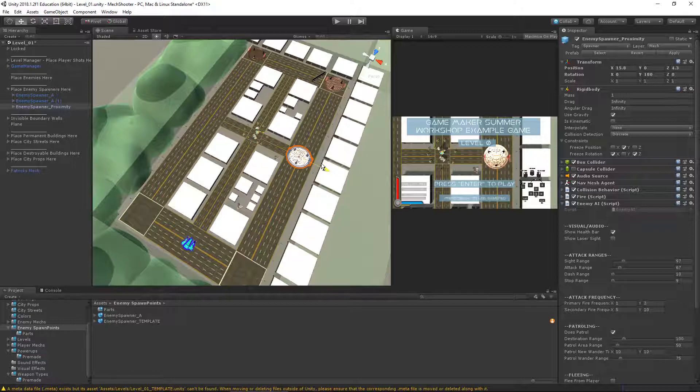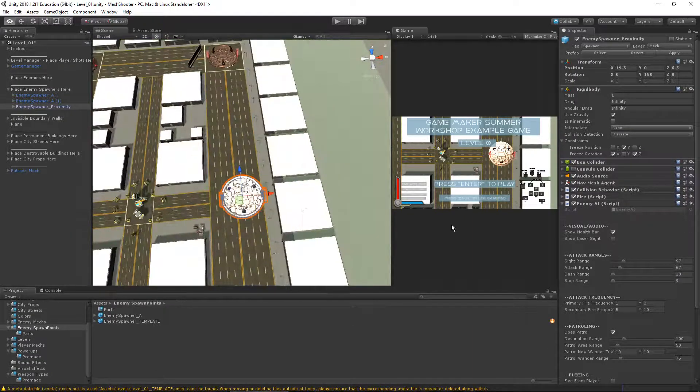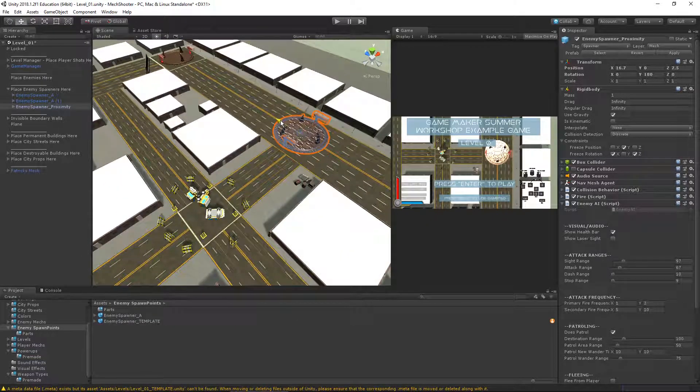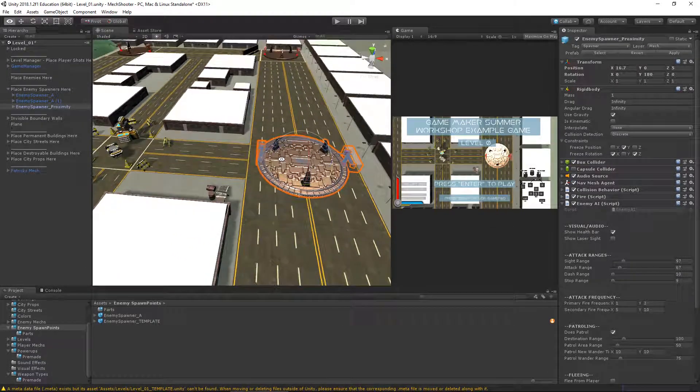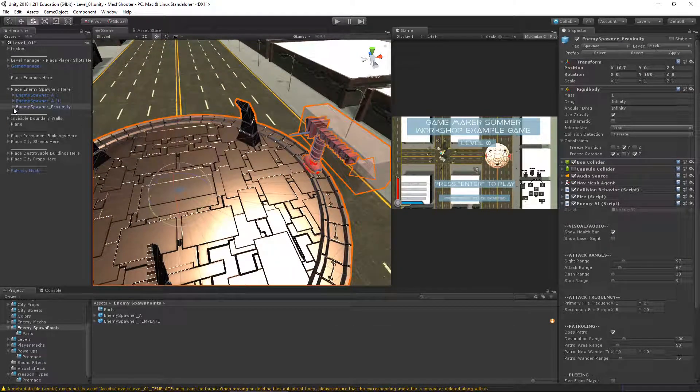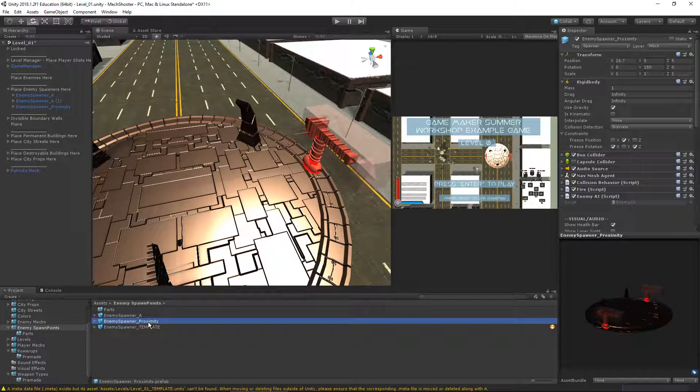We'll put the proximity spawner on this side of the map. I purposely made this map small just for demo purposes. I'm going to rotate it — actually no, it'll rotate itself because it can track the player. I'll go ahead and drag spawner proximity down into my spawn points in the project window. You can drag and drop it and release on the left-hand side. Let's expand the proximity spawner and place parts on it — you can see all the parts and the spawner mesh and particle effect.